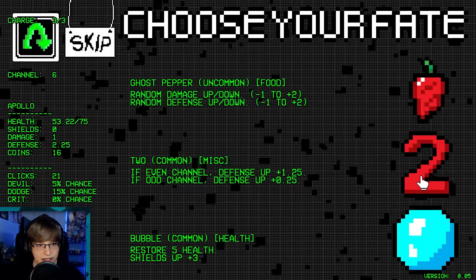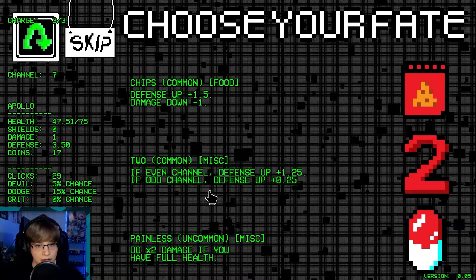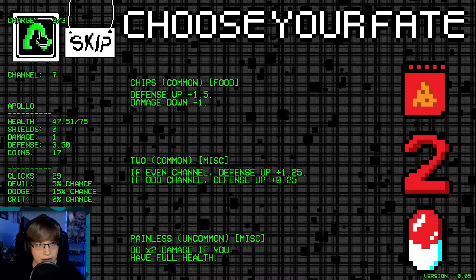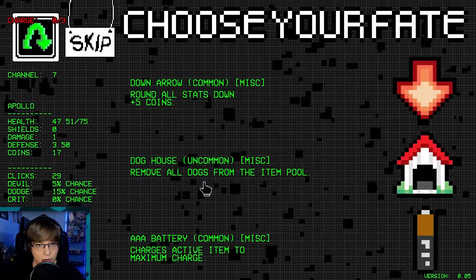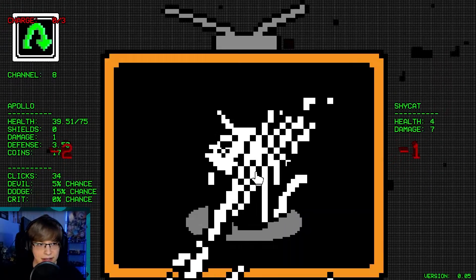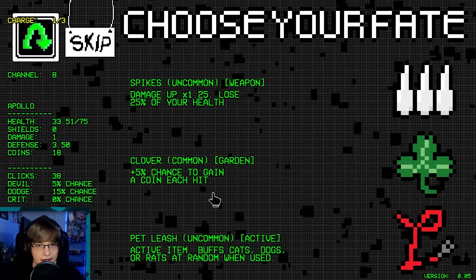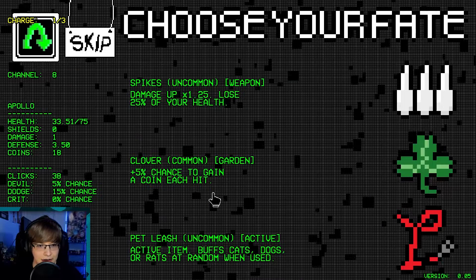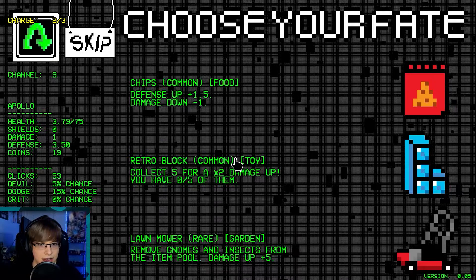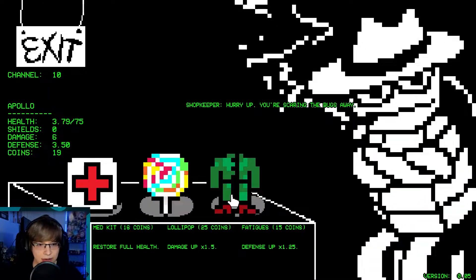I feel like I might be going a little too greedy. We're on an even channel — defense at 1.25. I need some damage here though. Defense up, damage down — we'll reroll here. Remove all dogs. I guess. But I need things that help me. Coins — I'm not seeing much here.